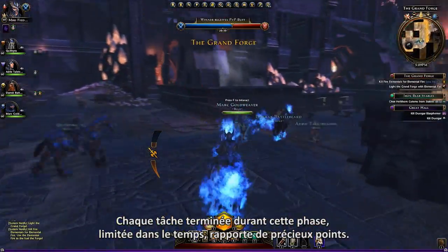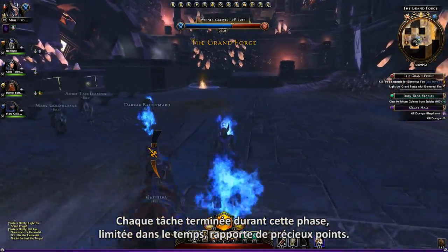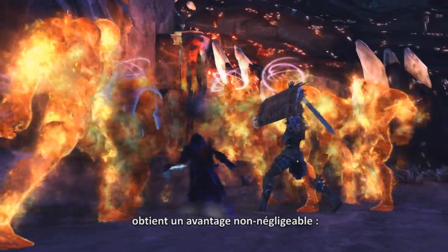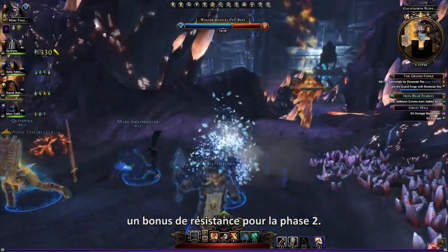Every task completed during this timed phase is worth crucial points. The faction with the highest point score at the end of Phase 1 gains a significant advantage: a resilience buff in Phase 2.